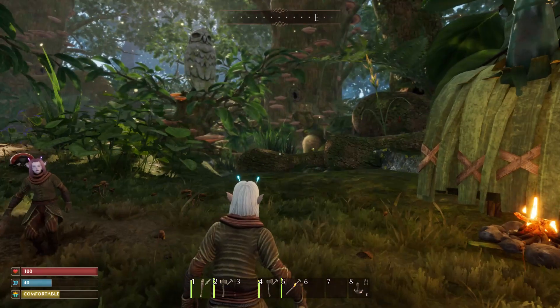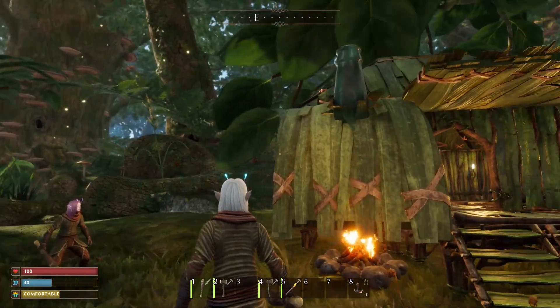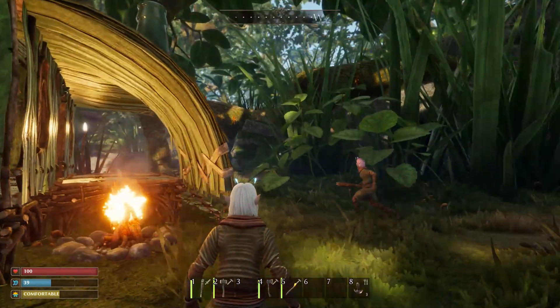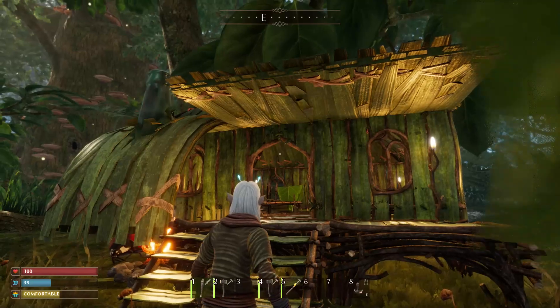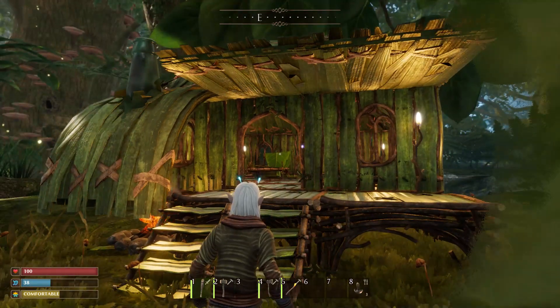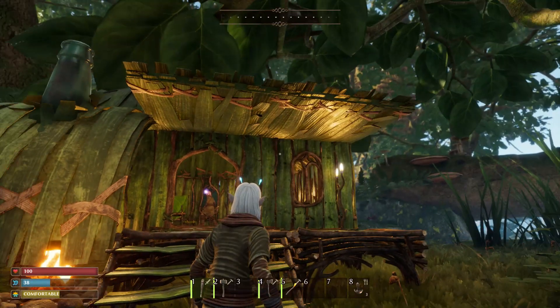Here's our little home away from home! I used a glass bottle for the chimney roof so the campfire won't deteriorate — I love that idea. Right now we don't have pillars or railings; those unlock as you learn new things.